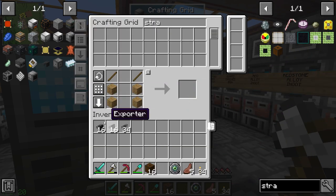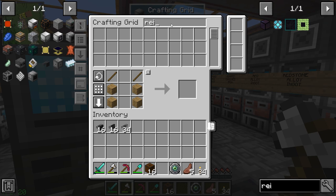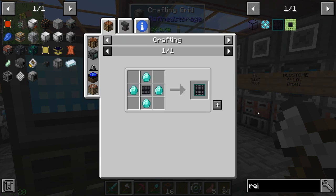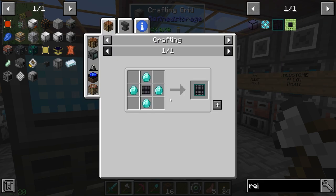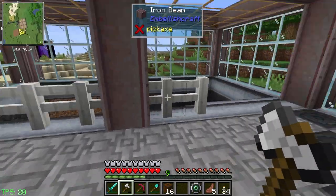Now we have our basic setup and we're going to choose the type of strainer to use. I'm going to make the Reinforced Survivalist Strainer - it has a super amount of uses so we don't have to refill it that often, 25% efficiency, and it is enchantable though we probably won't be enchanting it. To make this, it takes diamonds which we have, and an obsidian mesh which is just obsidian. Let's make one of these to put into the exporter.